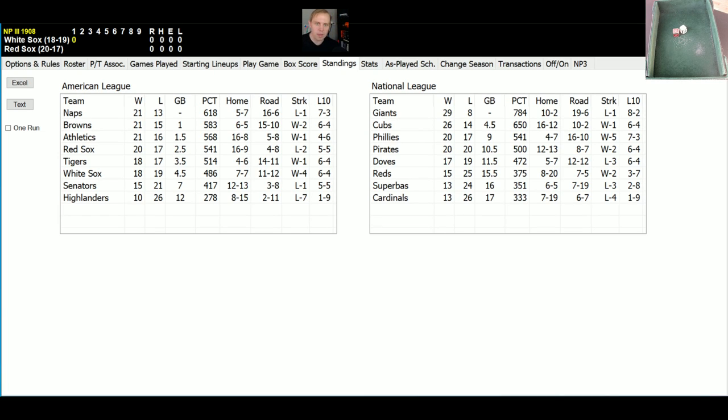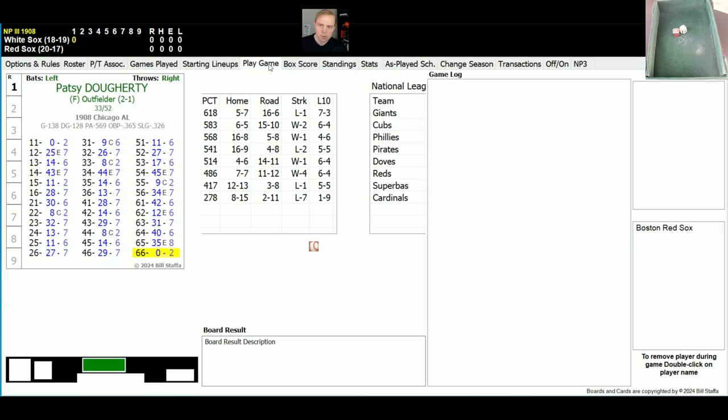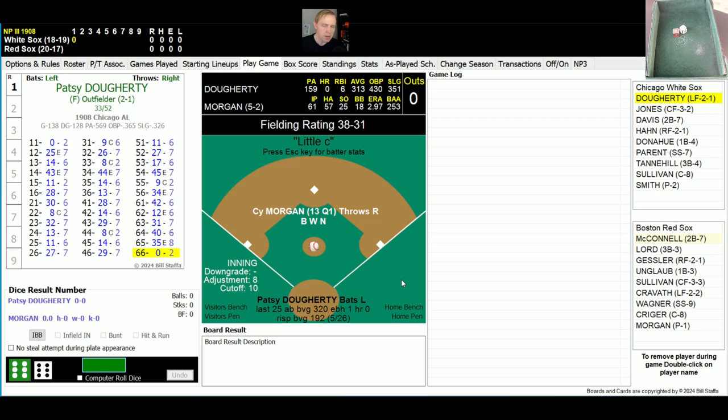Hi there everybody, and we have the White Sox at the Red Sox here today, 1908 American League. Chicago, four and a half games out. They're not all the way out of it, but they are under .500. Boston, two and a half games out, and they've been playing much, much better. We've made a couple of slight changes here that I think you will appreciate as this game goes on. So here we go.